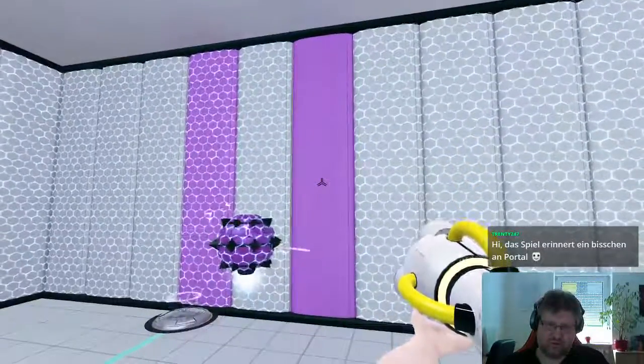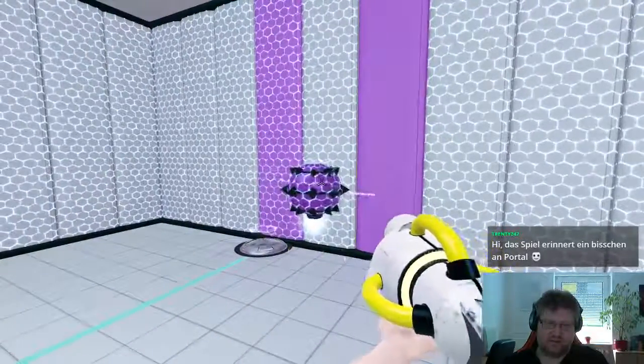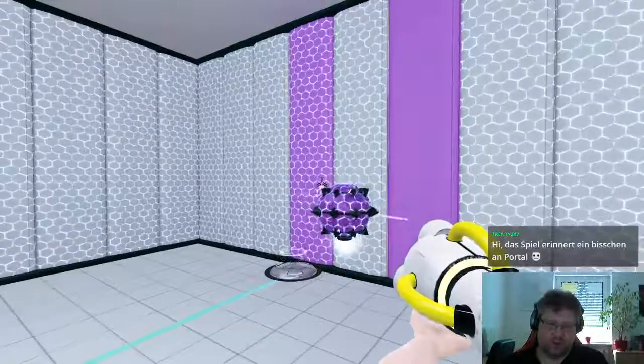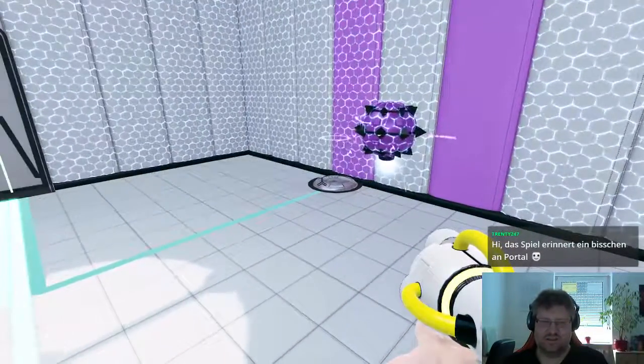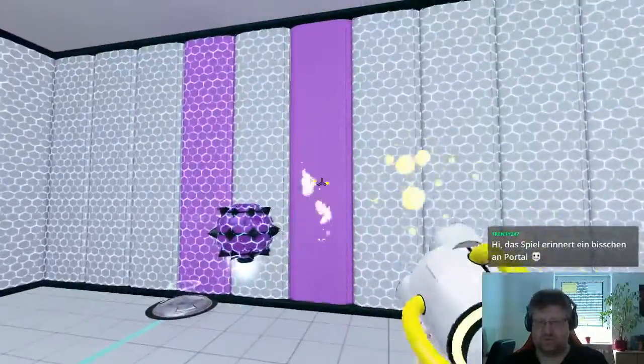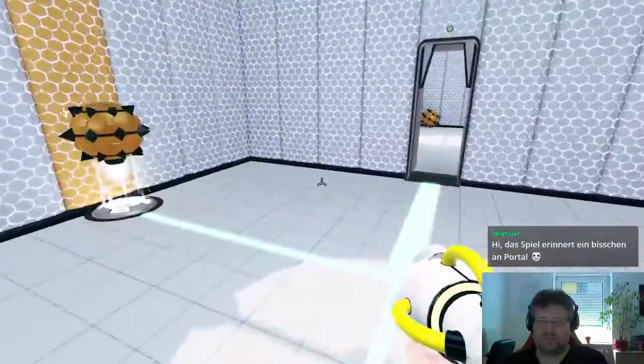This one I should be able to change to yellow. Once I do, this droid will not get drawn towards this wall anymore, only to that one. Then it's going to reach the device that opens the door. Quite interestingly done. I like that.